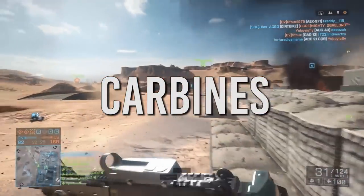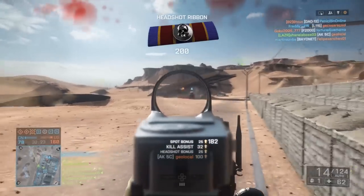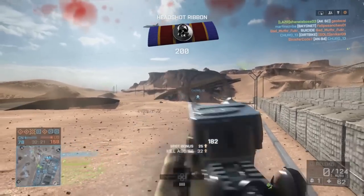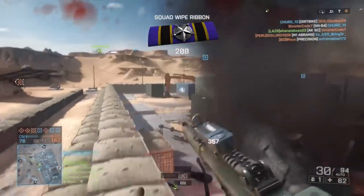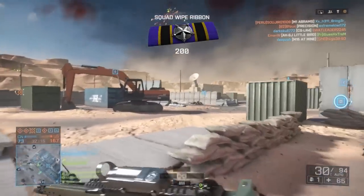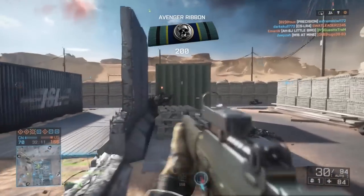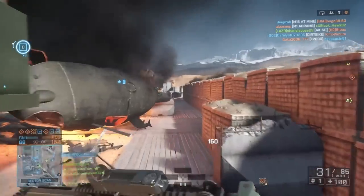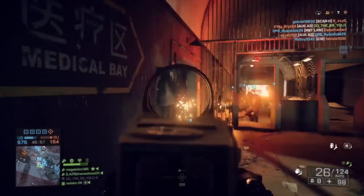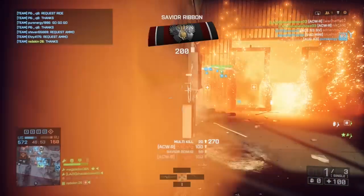Next we're moving into carbines — all-kit weapons, but I mostly like using them in the engineer class as mid-range options, since the PDWs aren't that great. The first is the AK5C, one of the best guns in the game because it can be used by every class. It's super versatile, almost like an M416 for the carbine class, though it doesn't kill quite as fast as the M416.